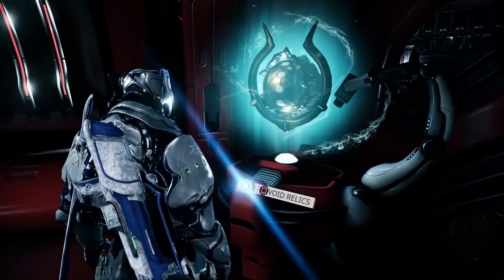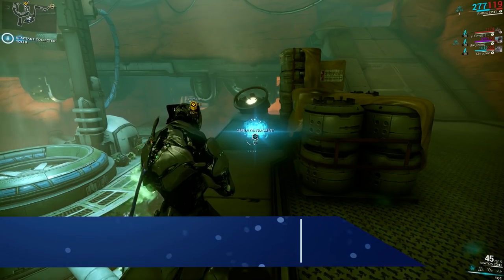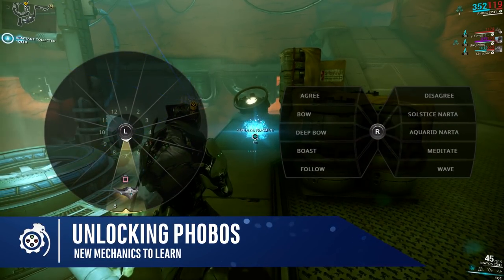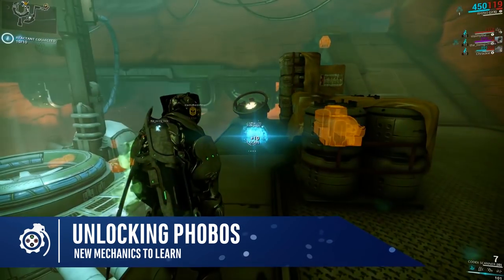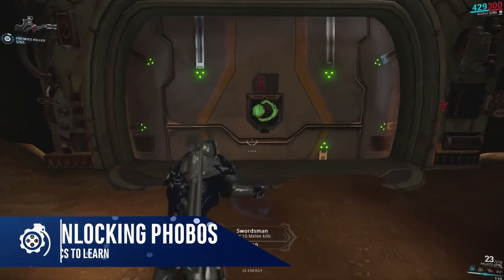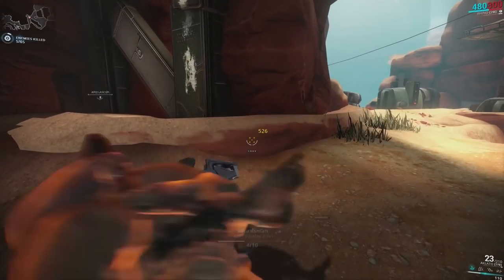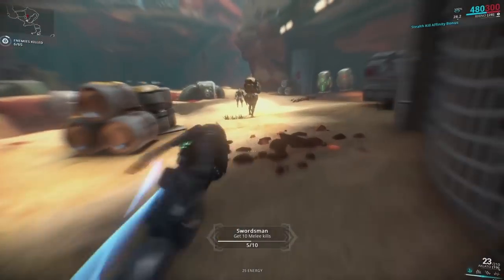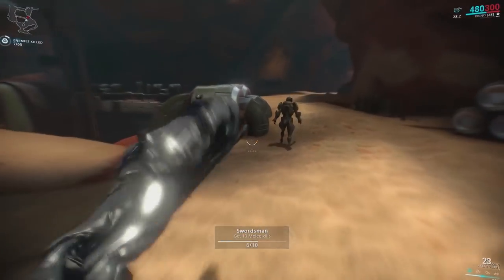The links to each section are below if you want to jump around to any specifics or replay any segments. The first thing we're going to do is look at many issues which people had whilst attempting to unlock the Phobos Junction on Mars. We touched on it last episode — each junction has requirements to be met before we can unlock the node.